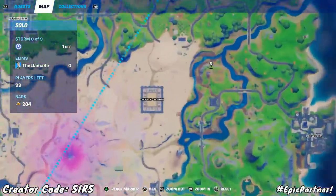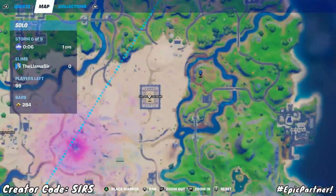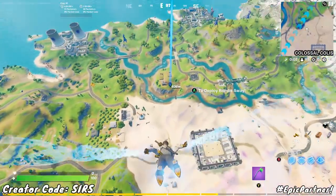The location that we want to go to is all the way up here at this spot as you can see. So to the right of Colossal Colosseum, a bit past the water, up on top of this hill. Simply jump out of the battle bus just like this.